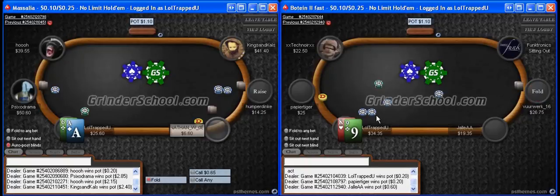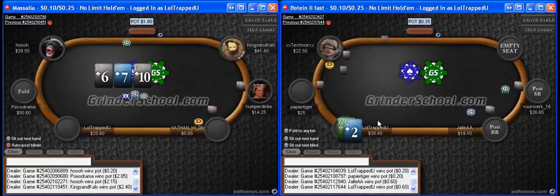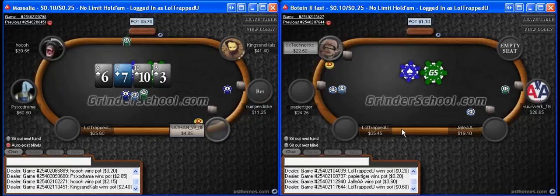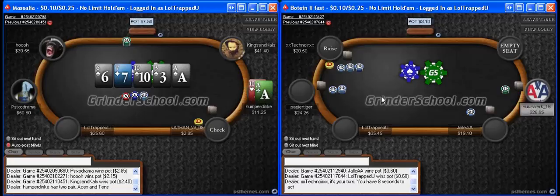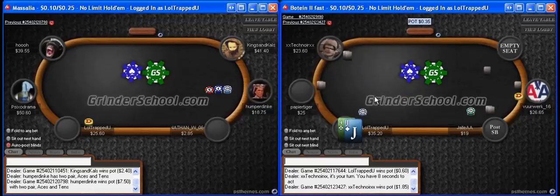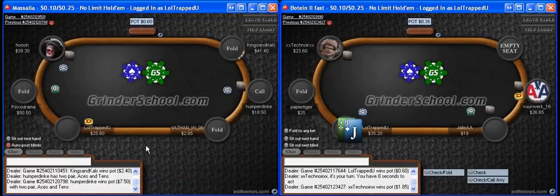When you start free betting light or want to open up your free betting range, you really want to make sure you do it in position first. The best spots are going to be when the cutoff opens and you're on the button — there's really no better spot than that. We know the cutoff will have a slightly wider range than earlier position, and on top of that, we're going to have position the rest of the way. One thing that usually happens: he'll fold a ton pre-flop, which isn't that incorrect from him — he really shouldn't be calling a ton of free bets out of position.